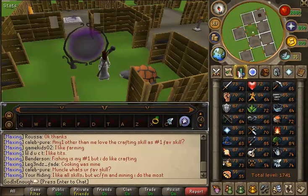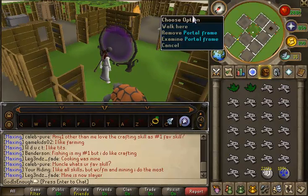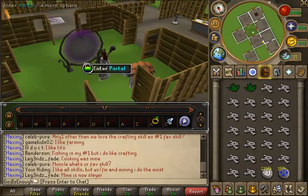I have done Desert Treasures so I need to make a Canifis Portal as soon as possible in one of these Portal Frames. I believe you need like 66 or 68 Magic to cast the Canifis Spell from the Ancient Magics. So I have to wait until then and then I'll make a Canifis Portal. Having your Gilded Altar right next to the Portal Room is really important.